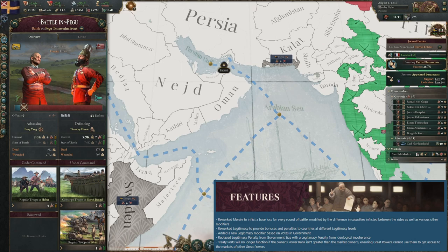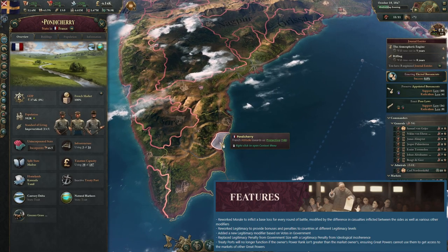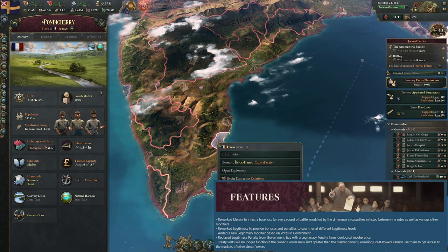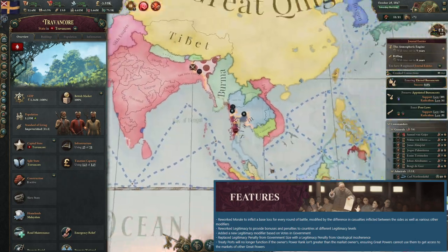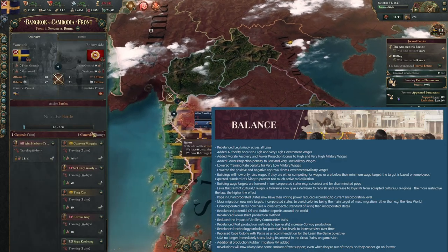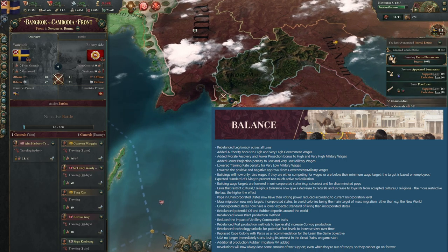The final feature change is the Pondicherry update: treaty ports only function if there's a power rank difference between the port holder and the market that is gaining access. So France doesn't start with access to the British market anymore. This is effectively a positive change — it won't fix France, France is still strong — but it's a step in the right direction.